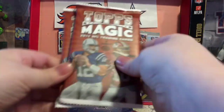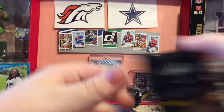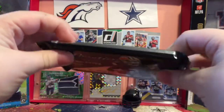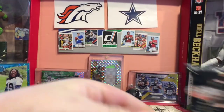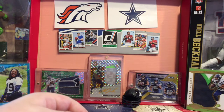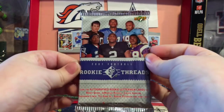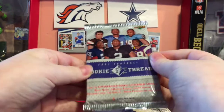Two packs of 2012 Topps Magic. Then we got technically two packs, but this is the thick pack of Prestige hobby. And then we got — opening this one last — 2007 Football Rookie SP Threads.